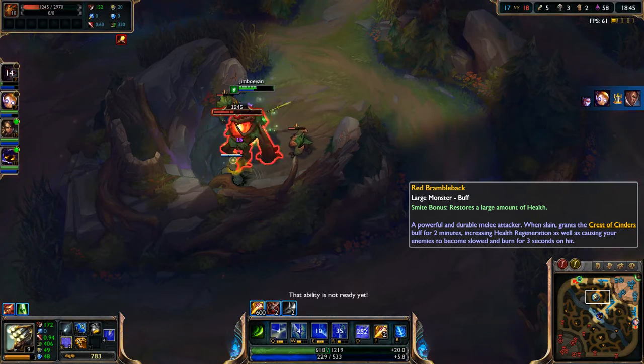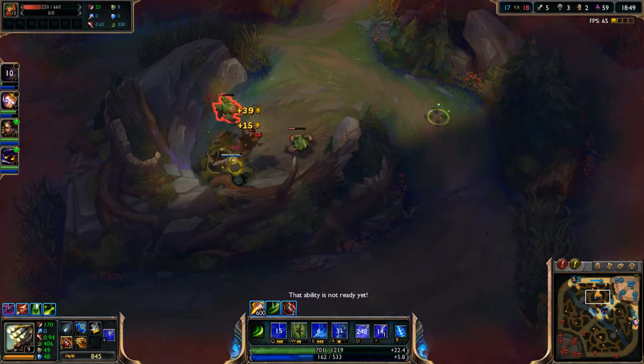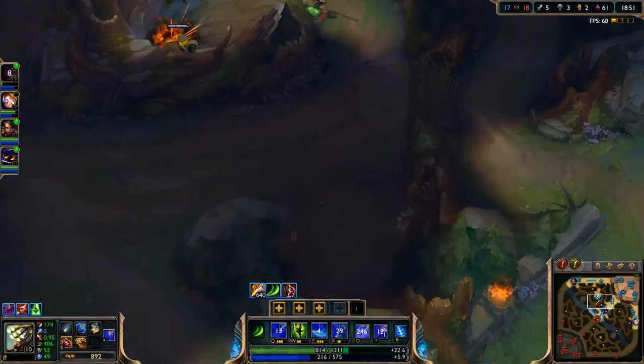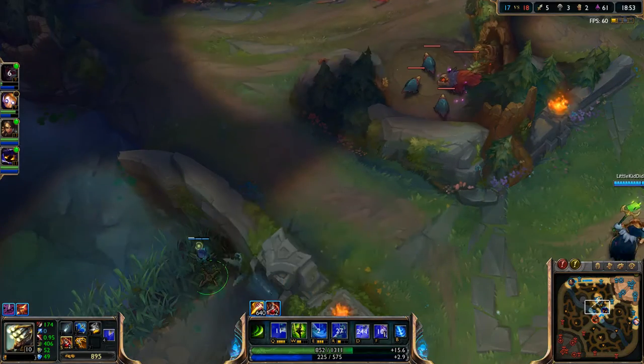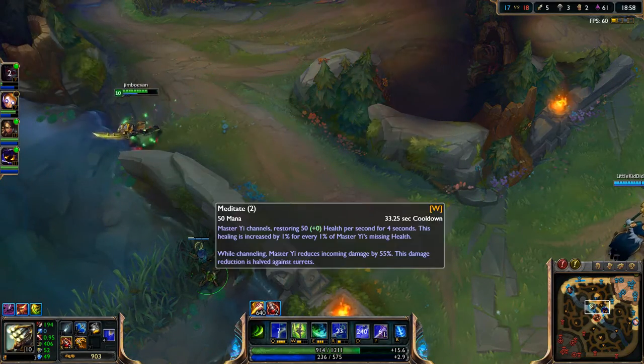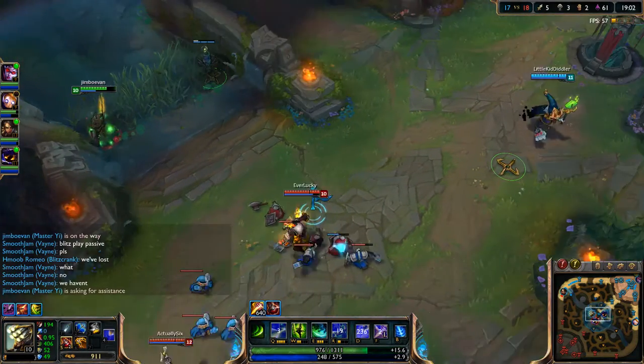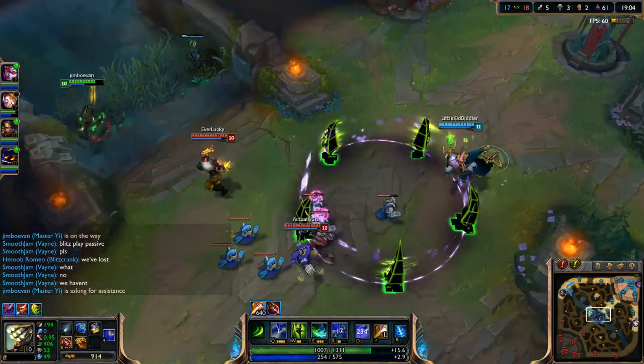So we'll just pop some health pots right now so we can take this down. Pop that for my Q. I want to max out my Q right now — I should have maxed it out first, but I did want a little bit on my other abilities just to do a little bit more damage. Just want to tell him to pretty much ult right there.